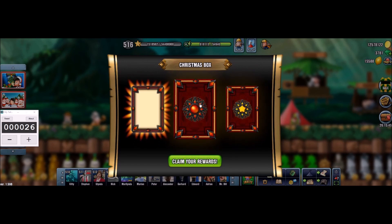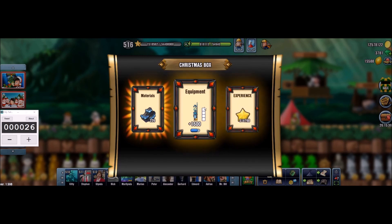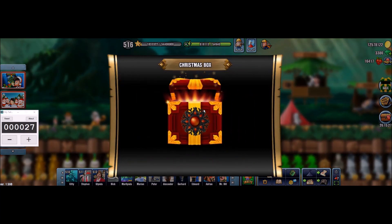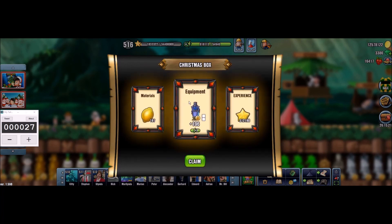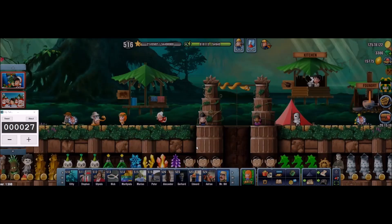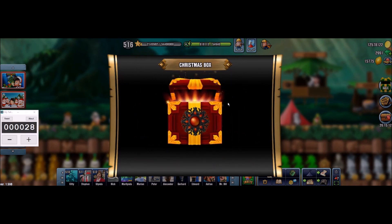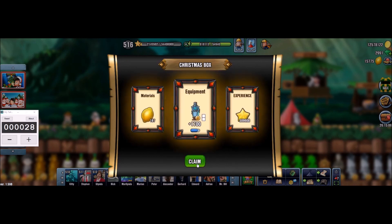Again the glow on the materials — well at least we got two glows in a row, I guess that debunks my theory from the previous box. We got another capacity item. 27 — no glow again, let it at least be regeneration. Yes it is, okay. 28 — again capacity.